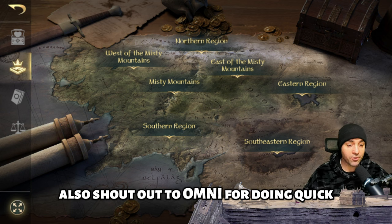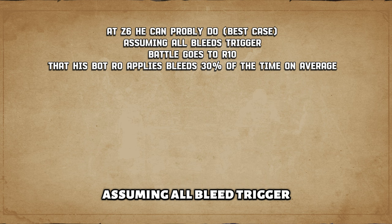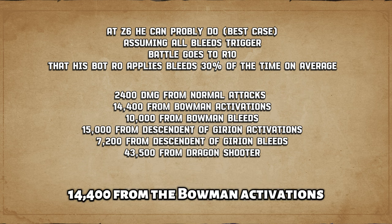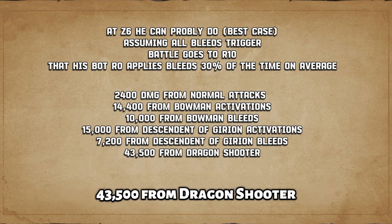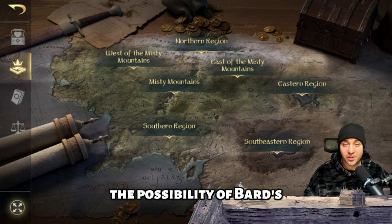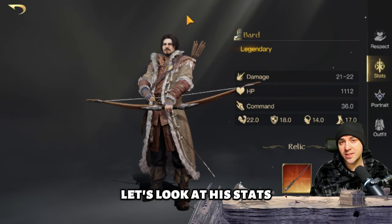Shout out to Almanac for doing some napkin math on Bard's possible total damage output. At zenith six, best case — assuming all bleeds trigger, the battle goes to round ten, and the bottom R0 applies bleed 30 percent of the time — the numbers are: 2,400 from normal attacks, 14,400 from Bowman activations, 10,000 from Bowman bleeds, 15,000 from Descendant of Gyrion activations, 7,200 from Descendant of Gyrion bleeds, and 43,500 from Dragon Shooter — a total of 92,500 damage in ideal conditions. As a commander, his damage potential is pretty significant.